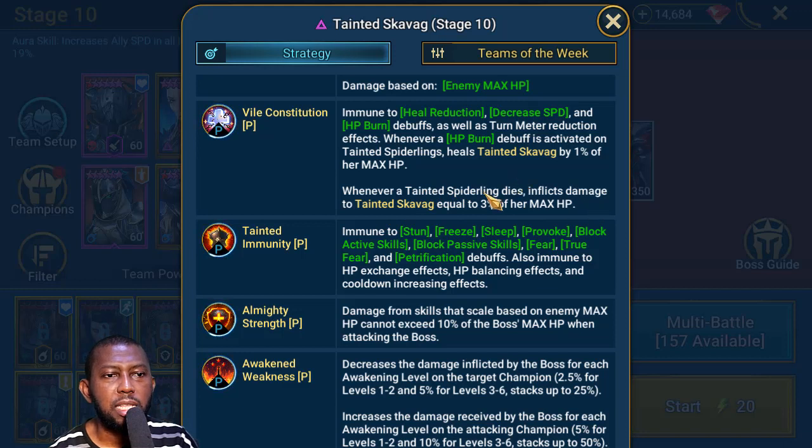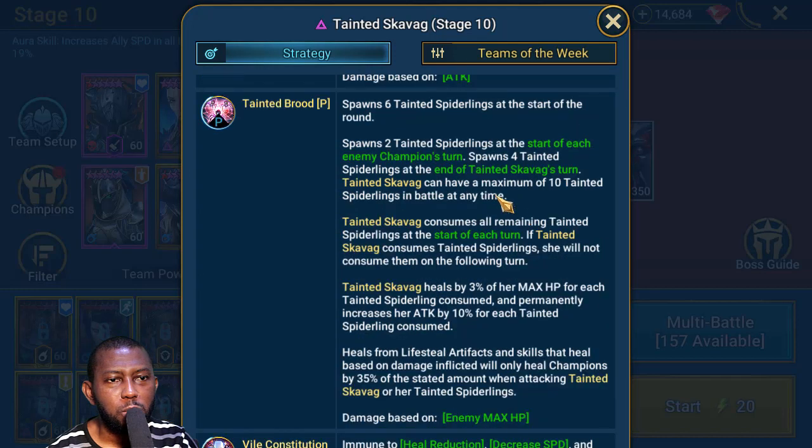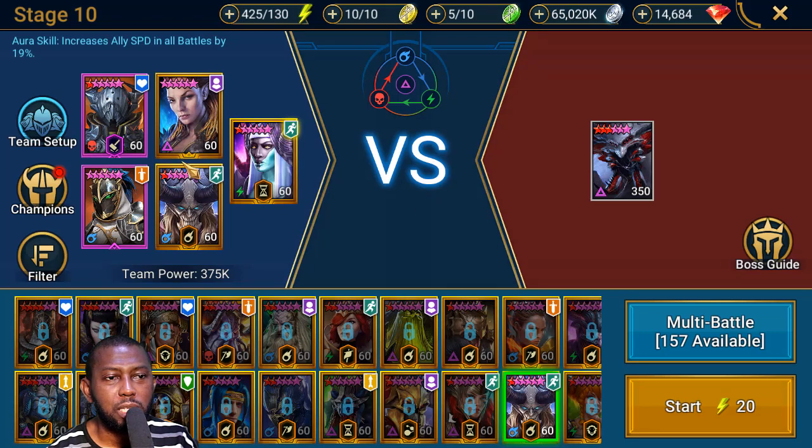Whenever a tinted spiderling dies, it inflicts damage to the tinted Scavenge equal to 3% of her max HP. With 10 spiderlings, that's 30% total. So by killing each spiderling plus the direct damage you deal to her, you should be able to do 50% of her HP the first round. Then you need a champion to reset your abilities — I'm using Kaima here, some people use Yumeko for the skill reset — and once you reset you go again to finish the remaining 50%.